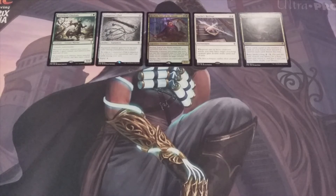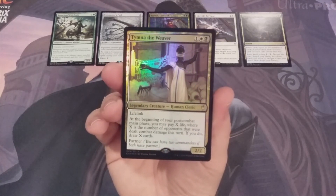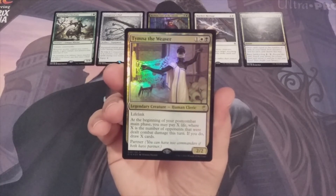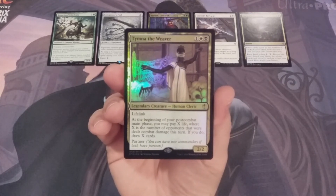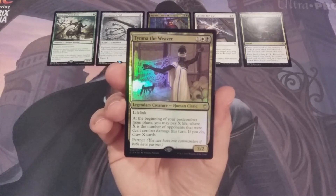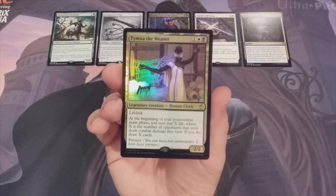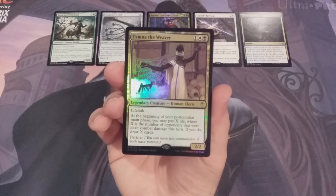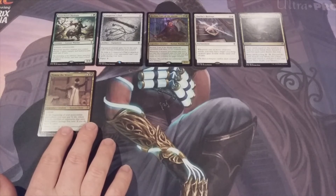Moving on to the top five, number 5 is Tymna the Weaver. For one white and a black, we have a legendary Human Cleric that's a 2/2 with lifelink. At the beginning of our post-combat main phase, we may pay X life where X is the number of opponents that were dealt combat damage this turn — if we do, we draw X cards. This legendary creature also has the partner mechanic. I do not have Tymna the Weaver as a general in any of my EDH decks, however I do have a copy in my Morphon the Boundless Human Legends deck that the MTG Burgeoning community helped construct.